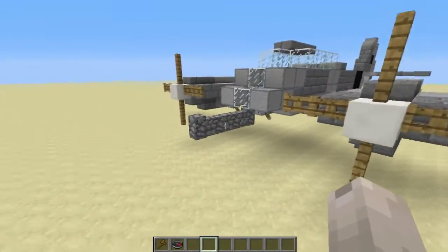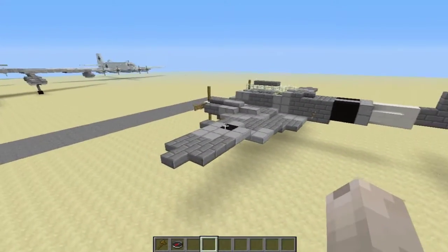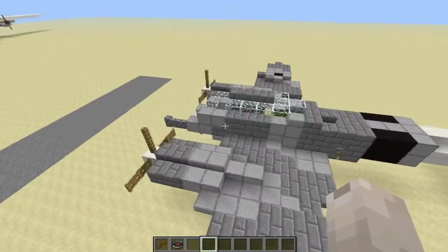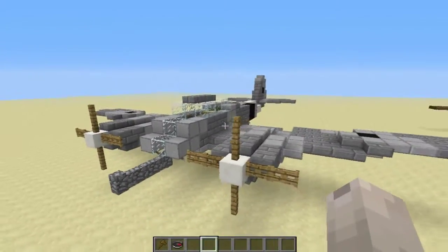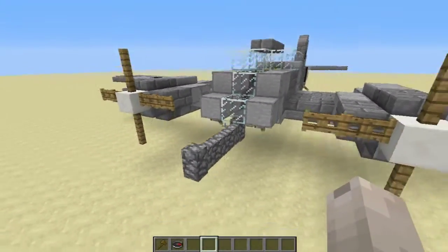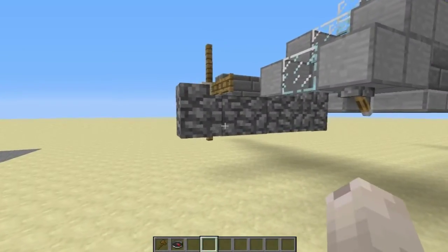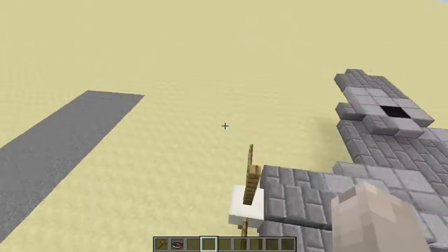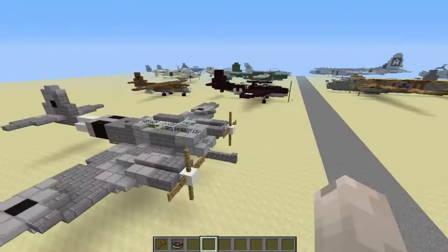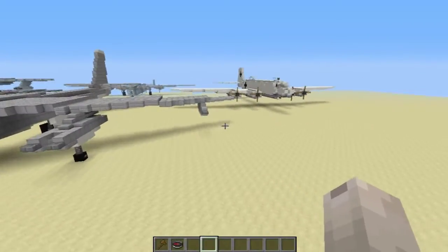First we have the ME410, which is a German heavy fighter. It turned out pretty cool — I really like the way it looks in the front, it just has that flat slant to it. Someone else came along and added the big 50-millimeter cannon that goes in the nose, which is crazy except it only fires one shot every few seconds, so you have to be very precise with it.